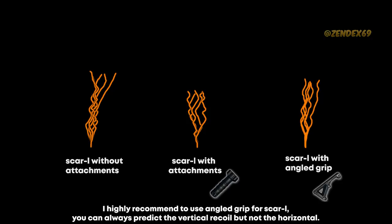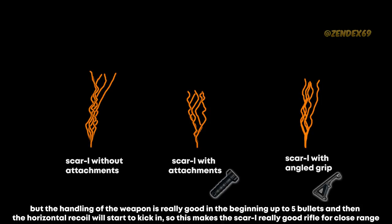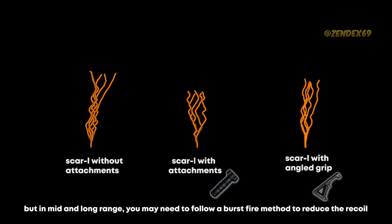I highly recommend using the angled grip for Scar-L — you can always predict vertical recoil, but not horizontal. The handling of the weapon is really good in the beginning up to 5 bullets, and then the horizontal recoil will start to kick in. This makes the Scar-L really good for close range, but in mid and long range you may need to follow a burst fire method to reduce the recoil.